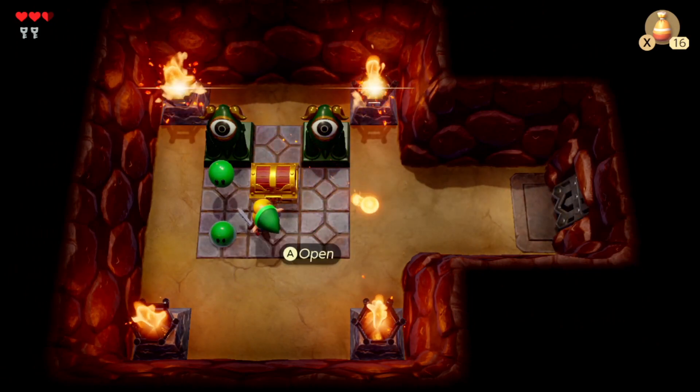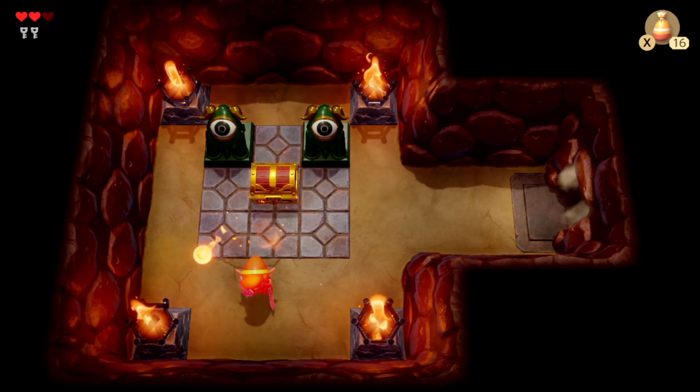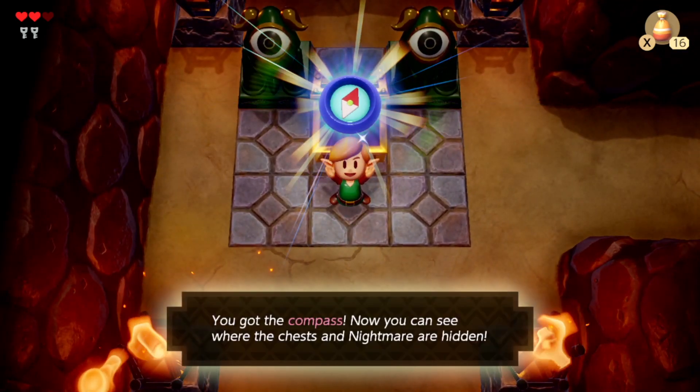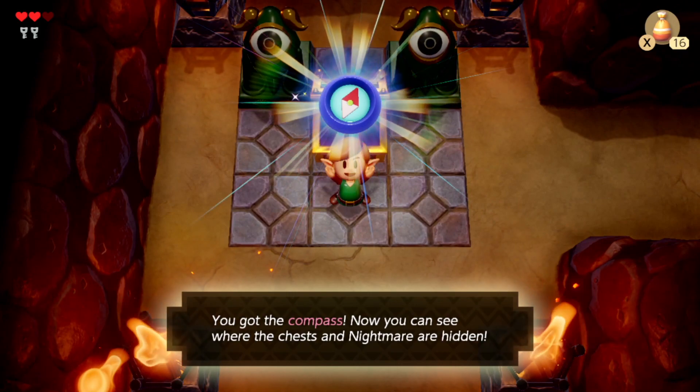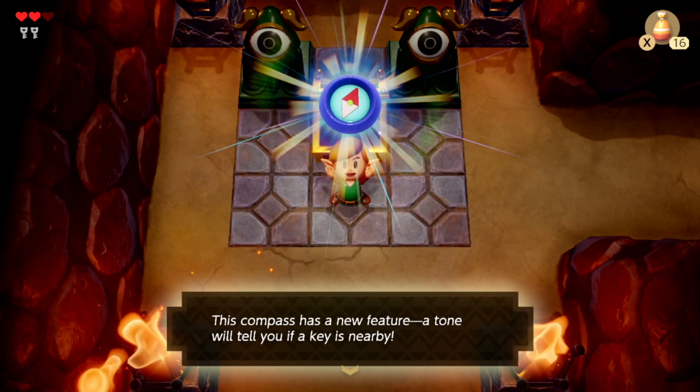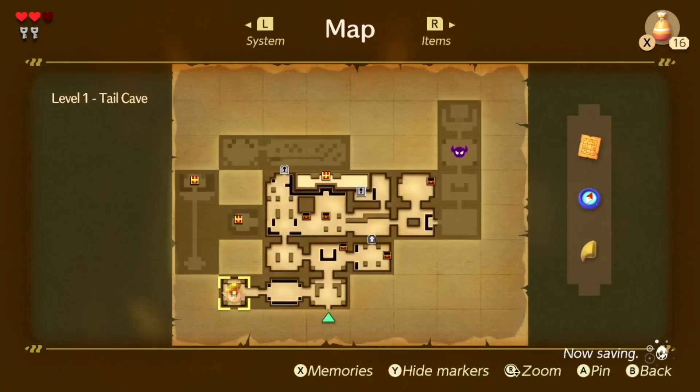Oh, hello. What are these? Ow! The Compass! Now you can see where chests and the nightmare are hidden. This compass has a new feature — a tone that'll tell you if a key is nearby. So nightmare, I'm pretty sure, indicates where the boss is, so the boss door is over here. This is likely a hidden area and there are some keys there.